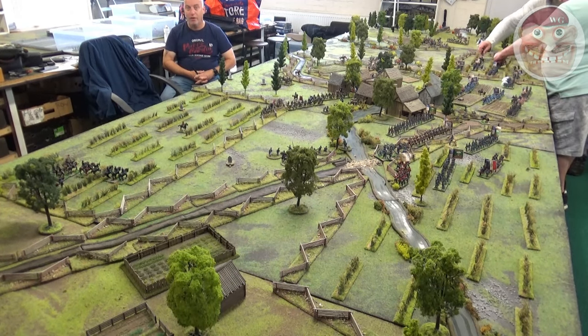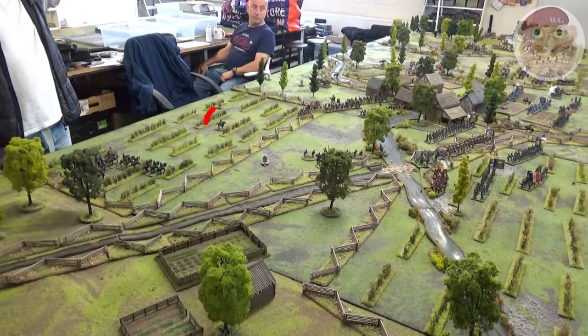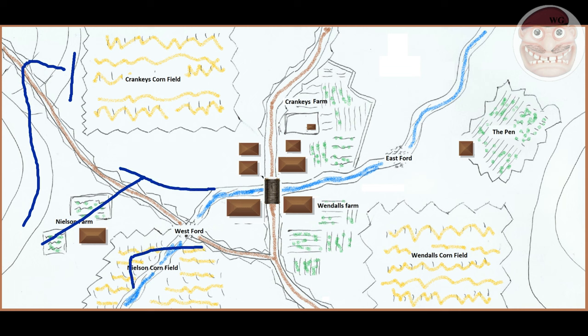As the night draws to a close on the first day of the battle you can see Gary laughing and spinning in his chair — the only figure on the entire battlefield he controls is a single scout in the middle of a cornfield, facing the entire Union division and a Union cavalry brigade. After the first day, the Union have swept up their left flank and captured the area right up to the cornfield. They've swept through Nielsen's Farm across the road and deployed a skirmish line across to the West Ford. A Union division has come on right in the center comprising three brigades from Nielsen's Cornfield right across to Wendell's Cornfield.